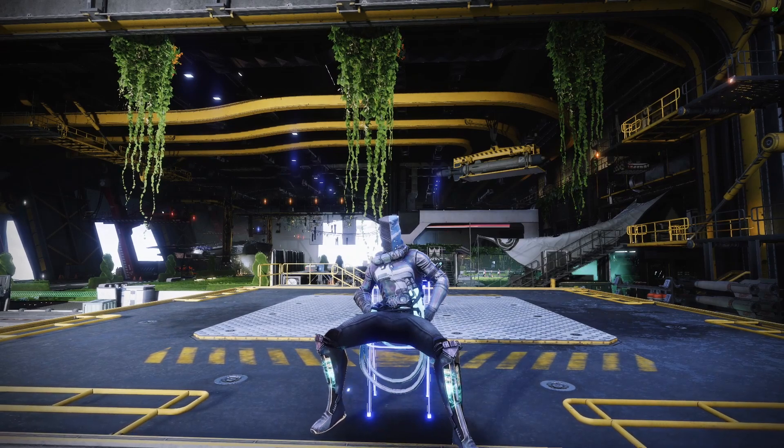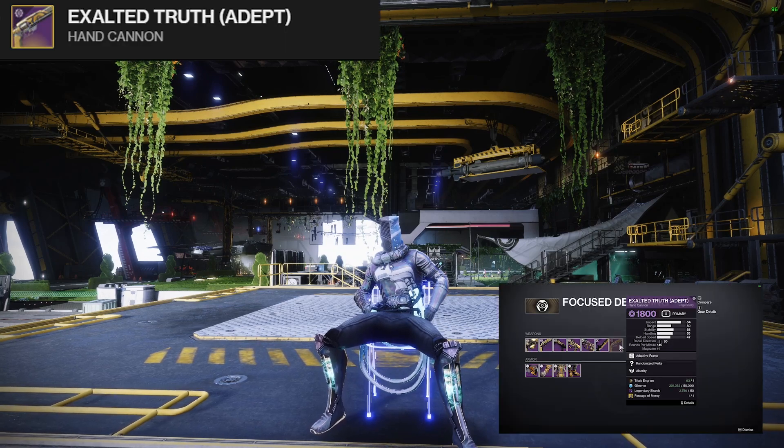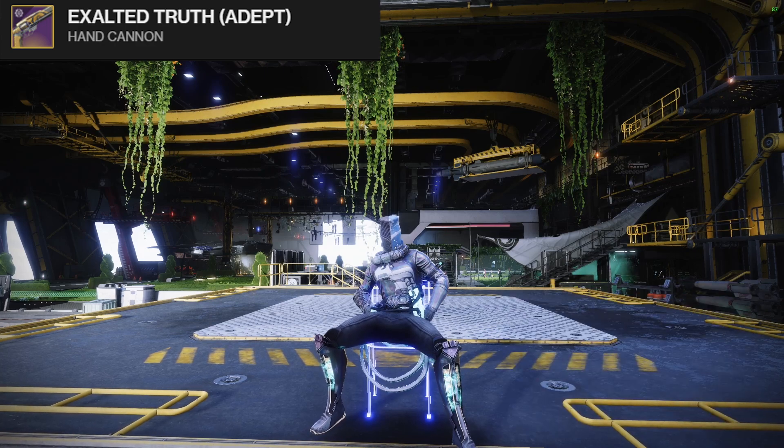Welcome to this week's Trials video. Trials this week is August 4th, 2023. The weapon this week is Exalted Truth — this is the last time to pick up one of the best 140s in the energy slot. It will be going away next season.